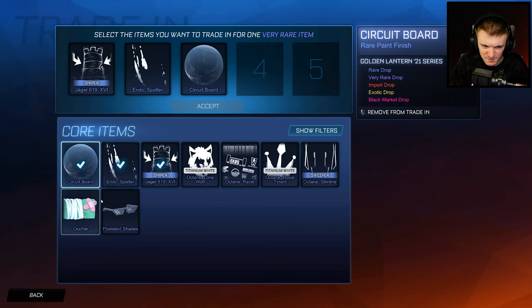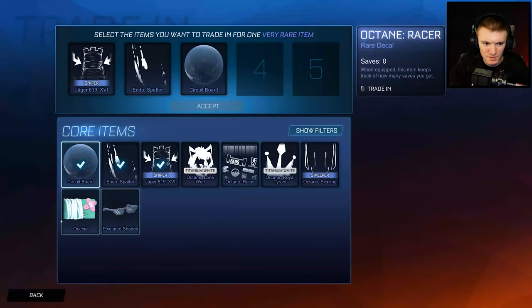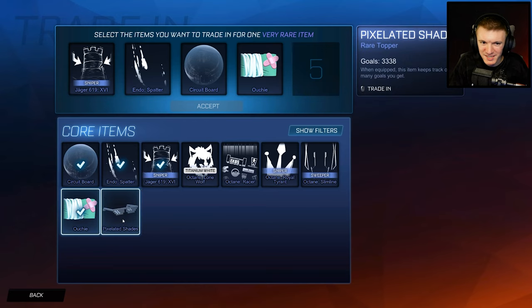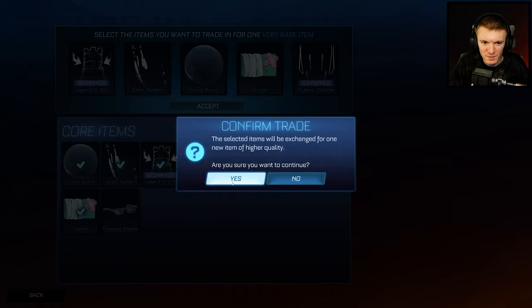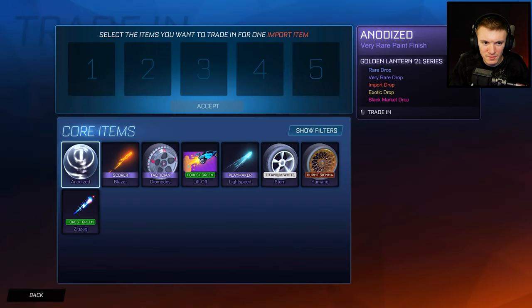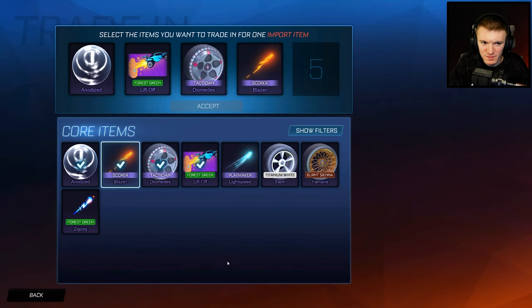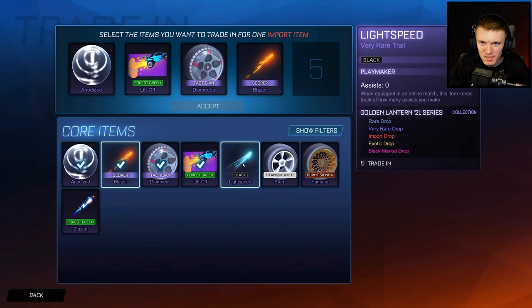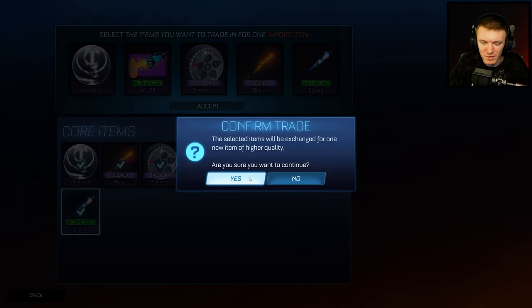Let's see, we got very rares. Make sure these are all golden lantern stuff. I want to keep the octane stuff — Pix-lated shades, I want to keep that too. We'll get rid of the slimline. Lift off. Get rid of that. Lift off. Diametes Blazer. Apparently this black light speed that I got in the crate battle against myself is worth something — someone commented it was worth a decent amount and I just didn't react to it.